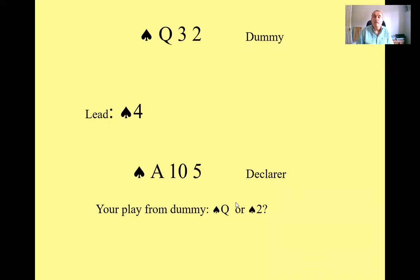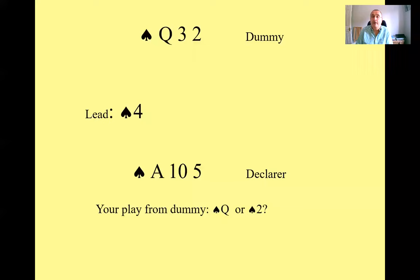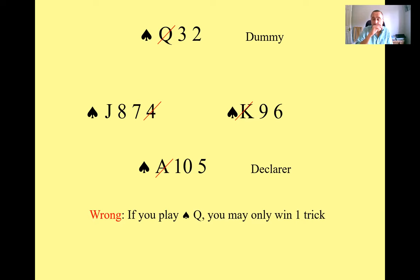Most of you — 76% — went for the two of spades, with 24% going for the queen. And yes, most of you are right. Because you've got honours in both hands, it's rarely right to play second-hand high. If you play the queen and your right-hand opponent plays the king, you beat it with the ace but may only make one trick because you've got the ten left and that may not make a trick. So it's generally better with honours in both hands to play low. If it goes queen, king, ace, you'll probably only make that one trick with your ace.